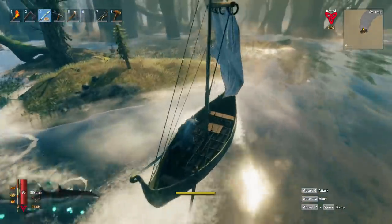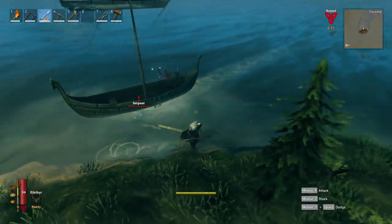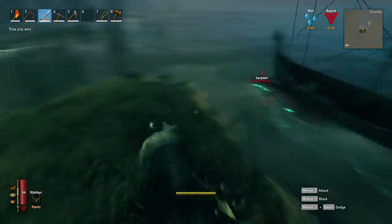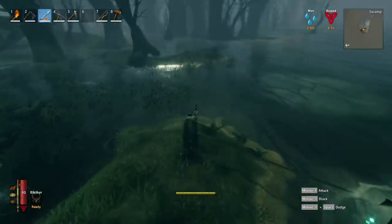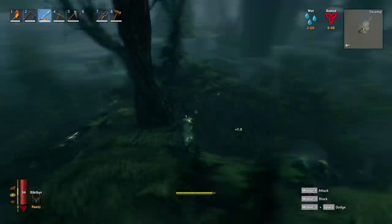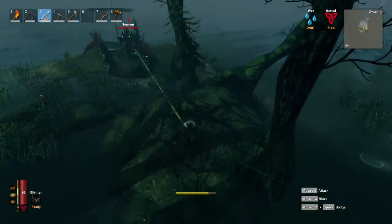Jump off your boat and you can see we have him in tow. This is where the stamina comes into play — our stamina is quickly draining. We ended up in a swamp, which is terrible.